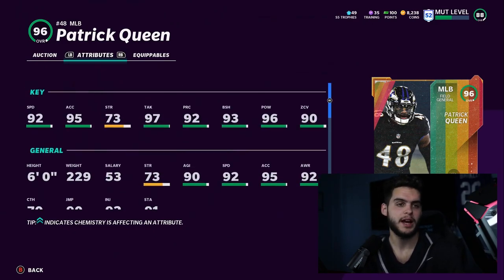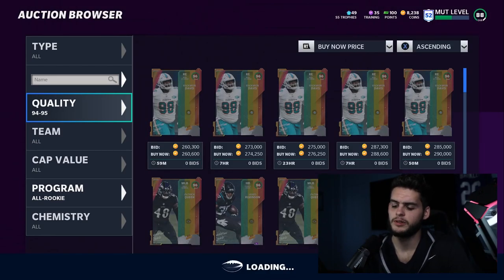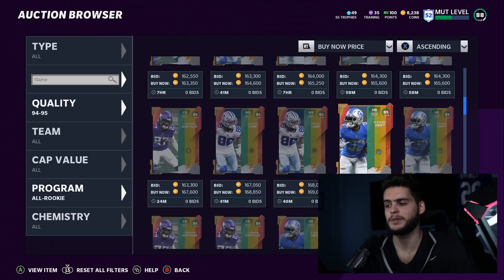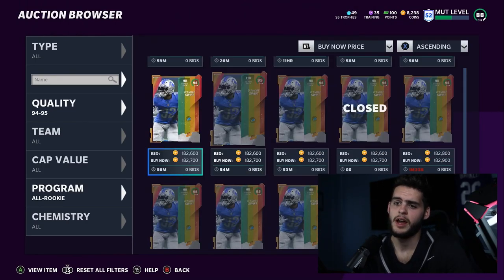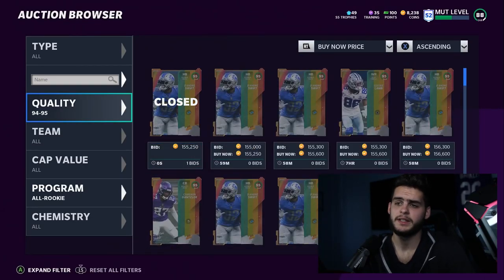If you don't like linebackers, take Mekhi Becton. If you don't like linemen, take James Robinson. Some honorable mentions in the 95 range — DeAndre Swift, CeeDee Lamb, who only gets to 94 speed and needs a power-up, Cameron Dantzler who also needs a power-up to get to 95 speed, and Mikhail Walker, who's decent but nothing too great. All these cards need power-ups, so in my opinion I would stick to the 96 ones — it's a higher overall, it's free, take it.